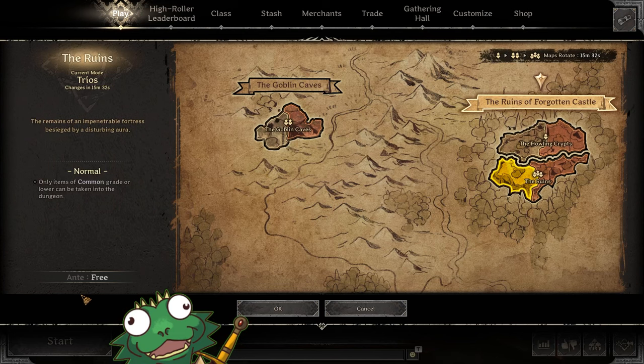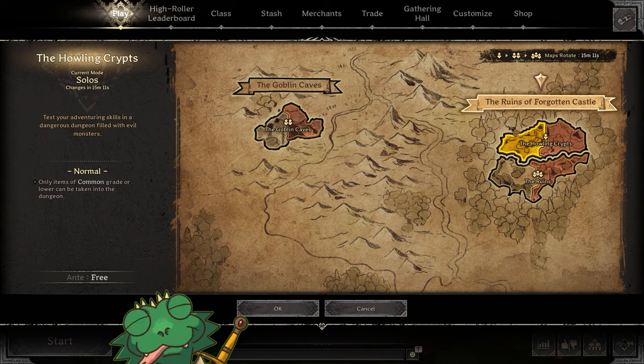Currently the game is rotating through three dungeons on a timer. The Howling Crypts are home to solos only. The Goblin Caves are home to solos and duos only. The Ruins can house solos, duos, and trios. As a solo player who's learning the game, I really would not recommend going into the trios or duos maps — just stick to learning the solos maps. You're much more likely to survive, as teams are usually going to gang up on you in a 1vX scenario and kill you.